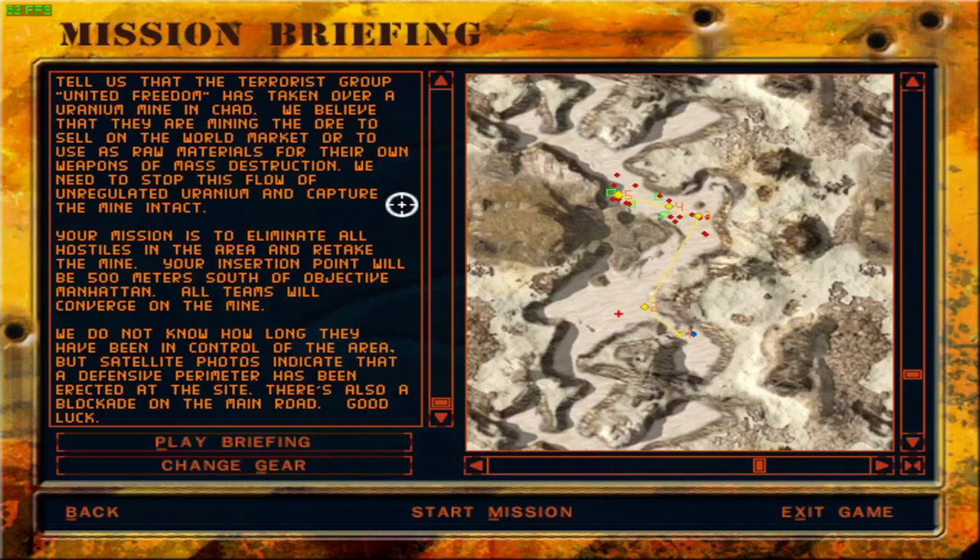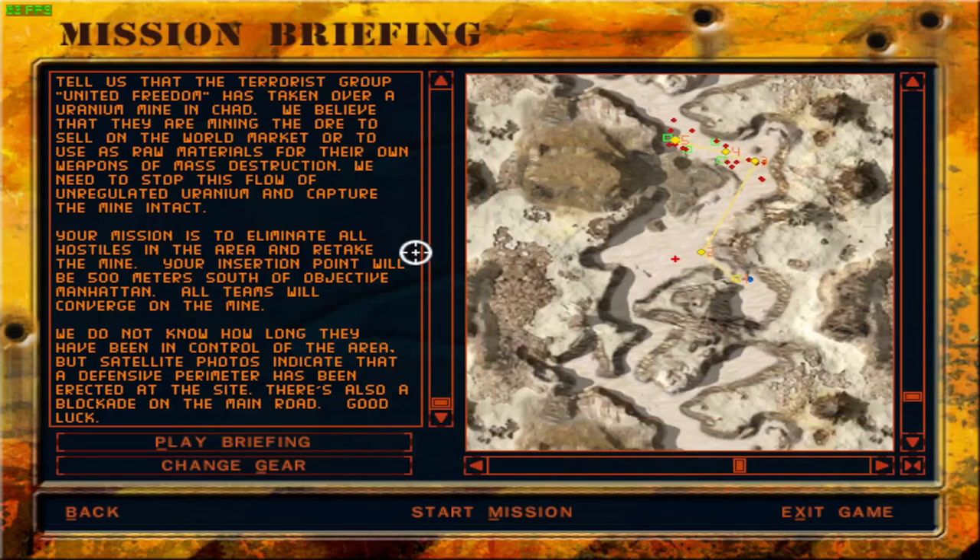Good luck indeed — you need luck for any of these missions in Delta Force. It seems like a pretty straightforward mission: just go ahead and eliminate everybody. That being said, there seem to be a lot of people on this mine and I do not see any backup from Alpha and Charlie teams. This is Bravo 1 going solo. And there also seems to be a helicopter right here, which seems a little disconcerting.